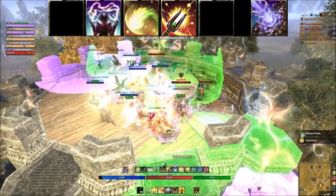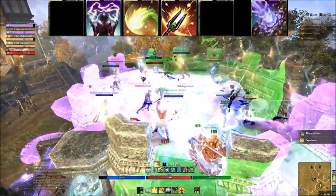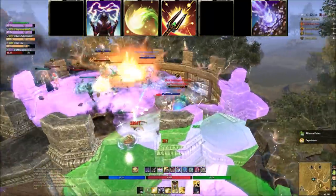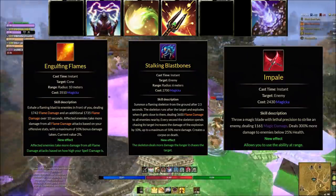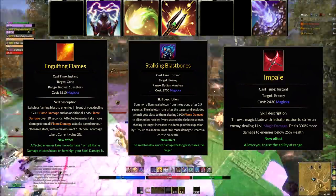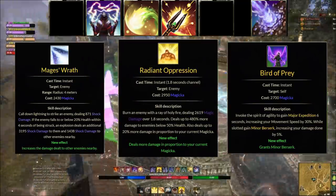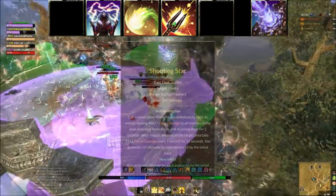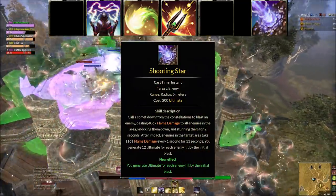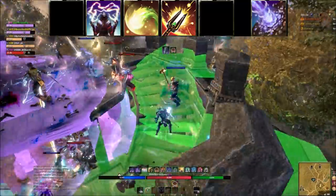If a player gets to around 25% health or lower, what ability can you spam? For Dragon Knights I go with Engulfing Flames, Necromancer Stalking Bone Blast Bones, Nightblade Impale, Sorcerer Mages' Wrath, Templar Radiant Oppression, and Warden Birds of Prey. Shooting Star is our ultimate of choice — it's ranged AoE and a nice bursting tool, though you can also use Destruction Staff Eye of the Storm for big AoE in ball groups.